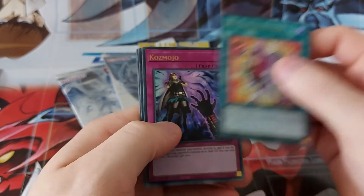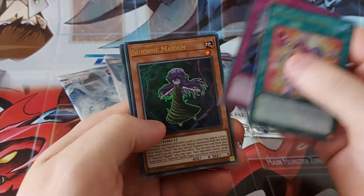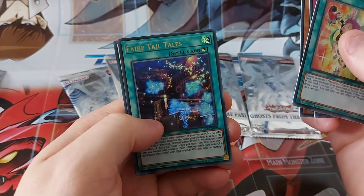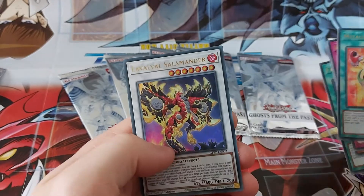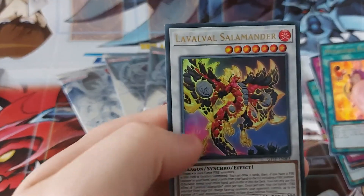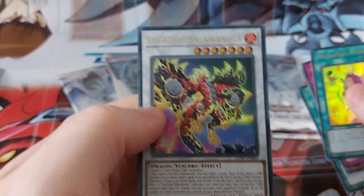Metal Force Fusion, Cosmojo, Maiden, Fairy Tails — that's a name — and a Salamander. I'm liking this new phone already; we can see the cards a lot better than we did on the last one.